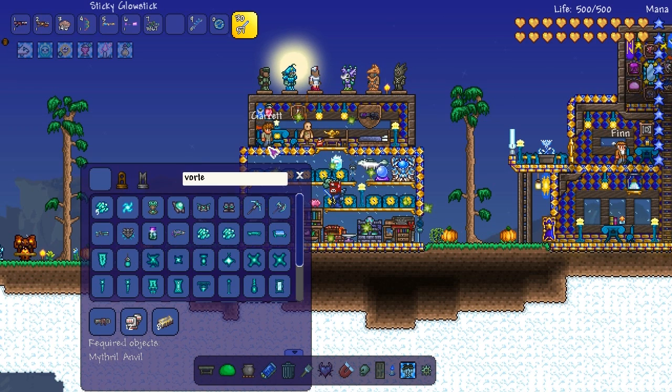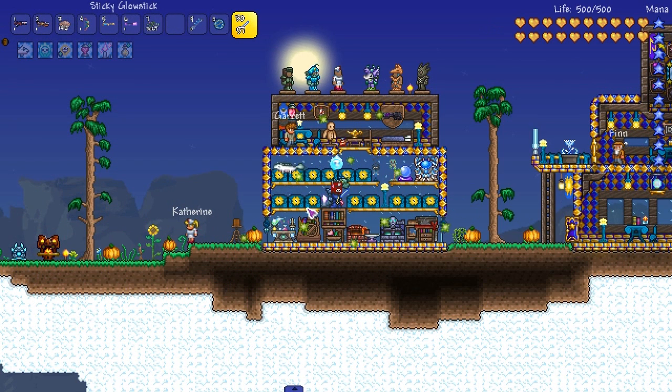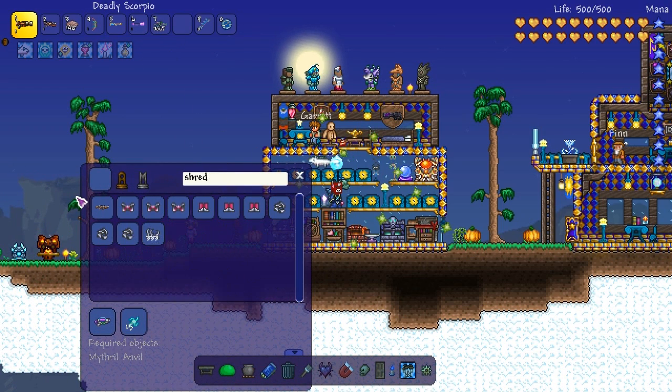The Vortex Popper is one we can actually make — 15 Vortex Fragments and a Xenopopper. Where's my Xenopopper? There it is. Great weapon — well, it's actually not that great but it's still a cool weapon. After that, the Shredder — I don't think we can get that yet. A lot of this stuff requires post-Moon Lord things.